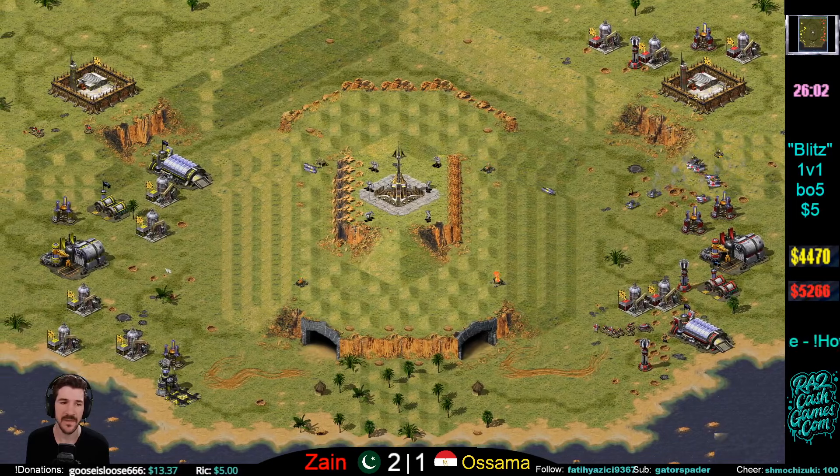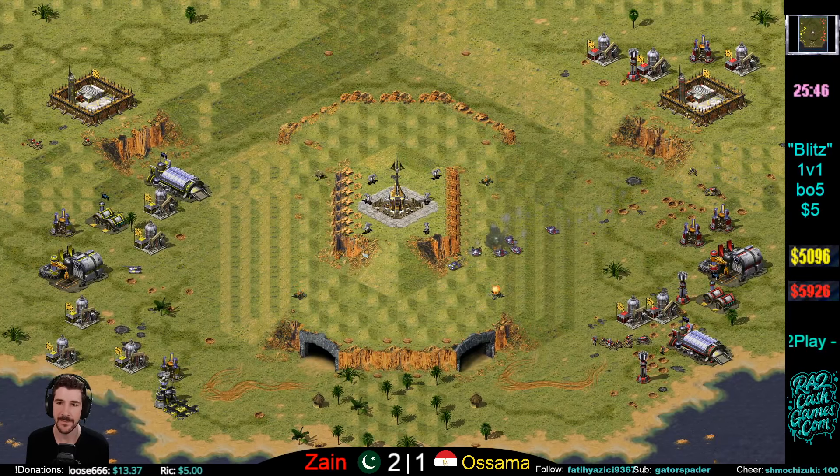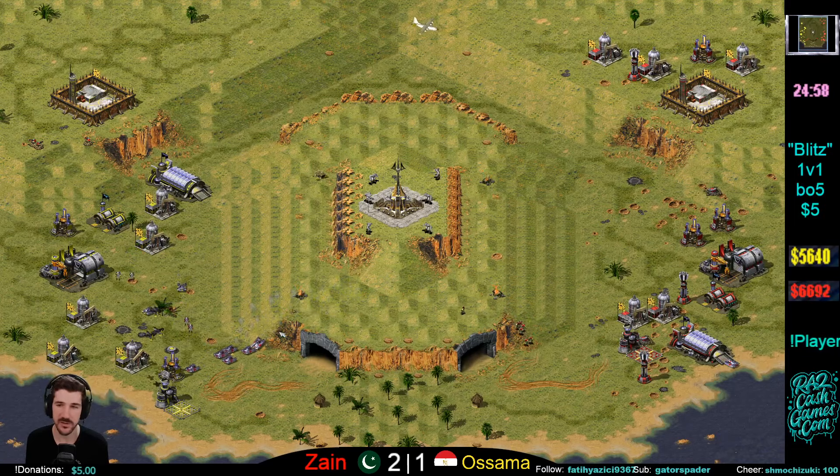Another nice para-drop gets some damage done. Throughout this month we're definitely going to see players have to adjust with these para-drops. If you're Allied, you almost have to have a sniper in the back of your base chilling. If you're Soviet, you're going to have to have a Desolator chilling. You just have to be ready and try to minimize the damage from these para-drops.